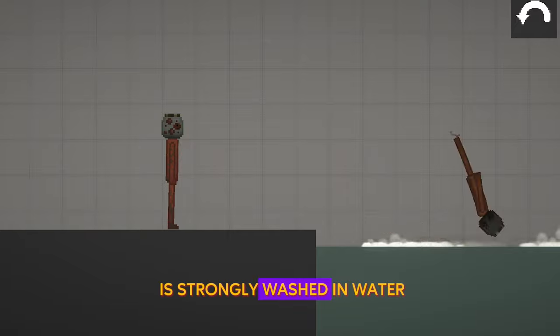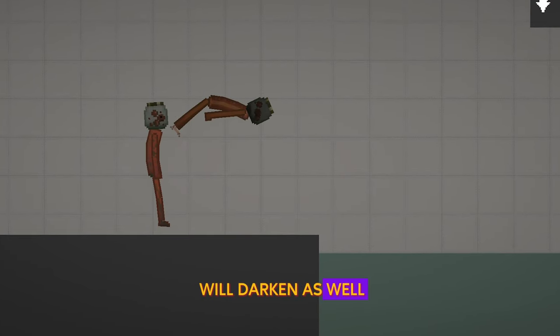If a new character is strongly washed in water, then his glass jar will darken as well as with acid.